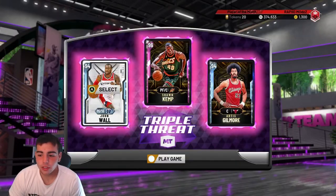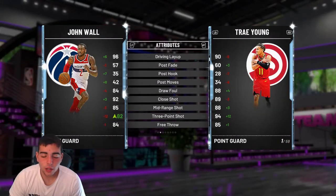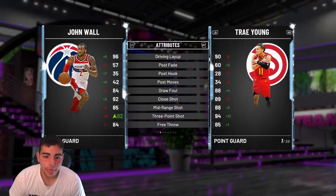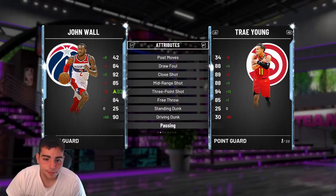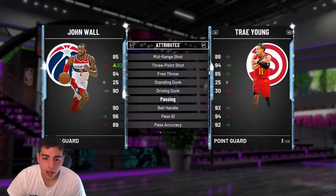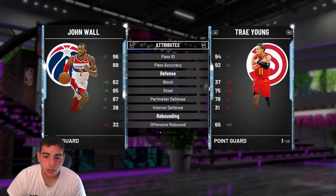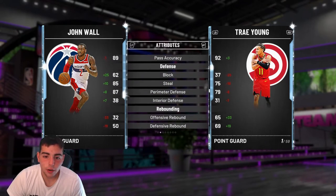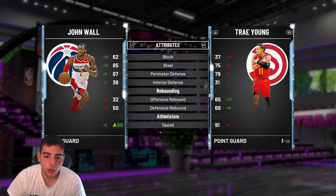I'm hyped to use him. His layup's good, his 3's good, his mid's good, dunk's good. Offensively I'd give it an A. Passing is just great. Defense is really good too. Compared to Trae Young, Trae's definitely the better shooter, but John Wall's the better defender and dunker athleticism-wise. Both cards are good — these are my new point guards.